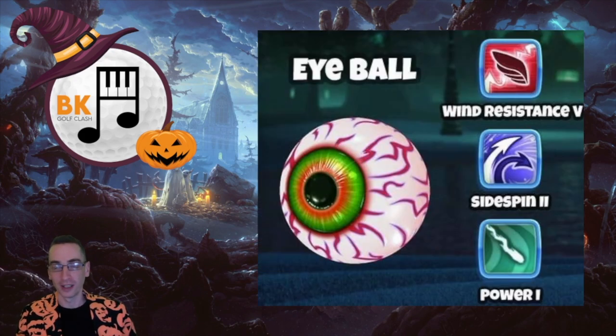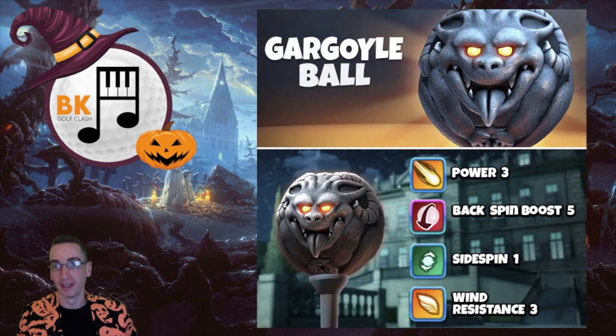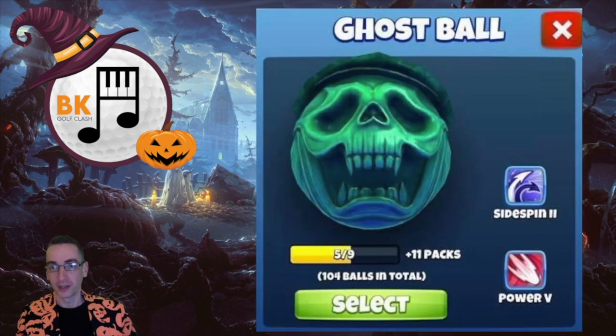The Eye ball is another classic — Power 1, Wind 5. A real good classic stalwart par 3 ball in the game. Then we had a Backspin Boost job: Backspin Boost 5 with the Gargoyle ball. I don't think I bought any of those for some reason, but a nice looking one anyway.